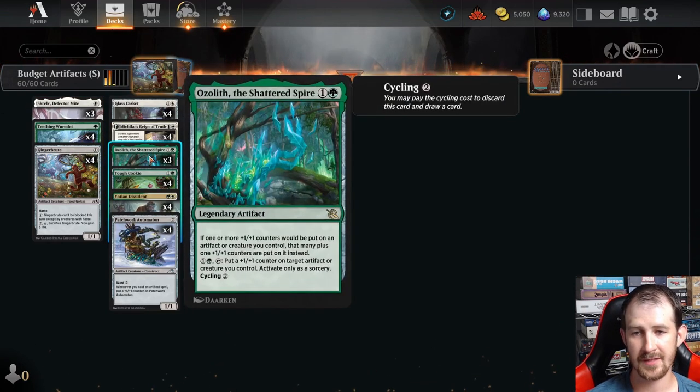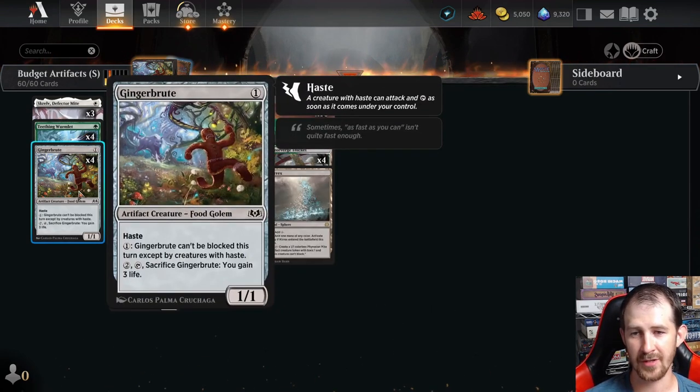Our last rare (not counting the lands) is Ozolith — we have three of these. It's an artifact itself so it triggers our stuff, and if one or more counters would be put on an artifact or creature you control, that many plus one are put on it instead. You can also activate it for one and a green to put a counter on target artifact or creature you control. We have four copies of Gingerbrute — a 1-1 artifact with haste. You can pay one so it can't be blocked except by creatures with haste, so you can dump counters on Gingerbrute, pay one, and essentially make it unblockable to finish off an opponent.